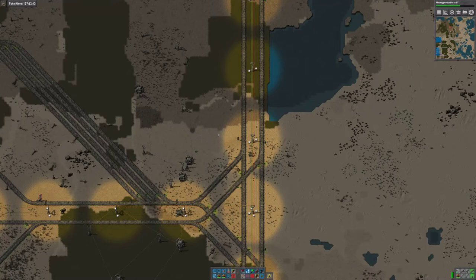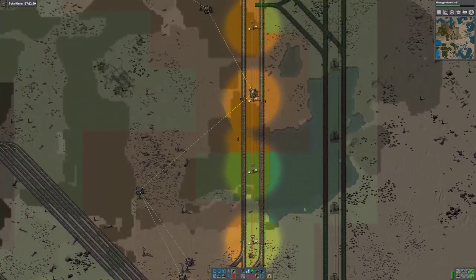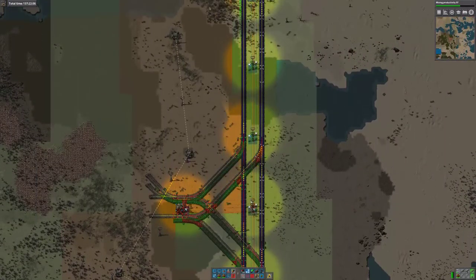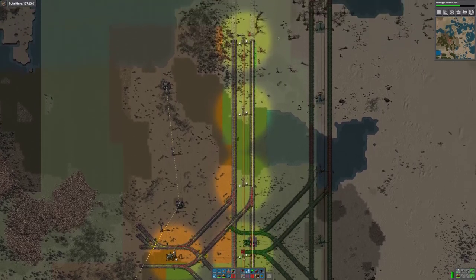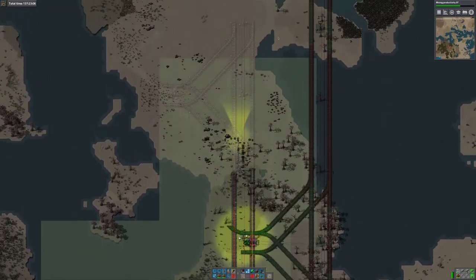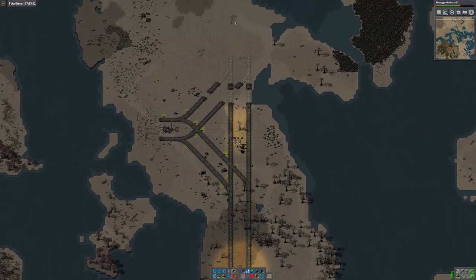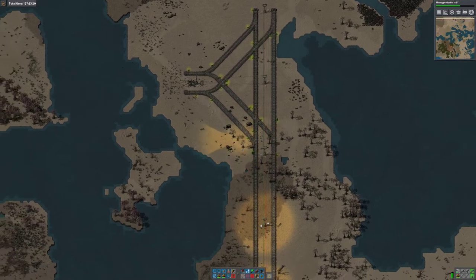So we're going to put in a new stop up here. We may even use the standard backbone blueprint if I can find it — it's just going to pick up water. So I need the outposting train and I need the outposting train, yeah.